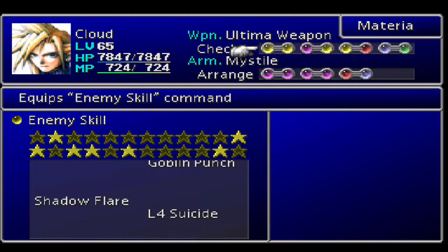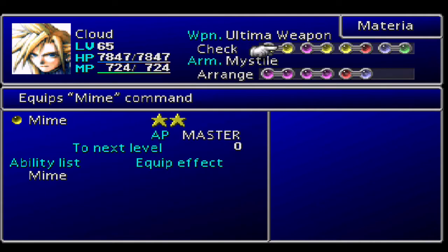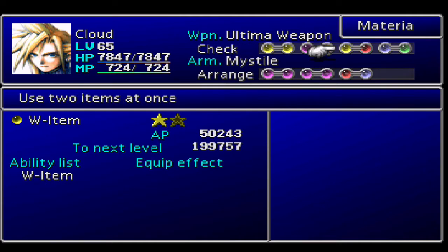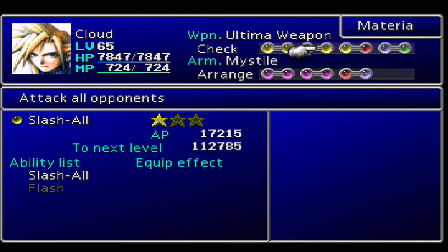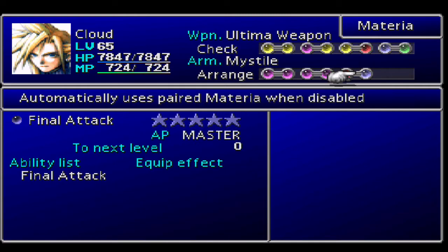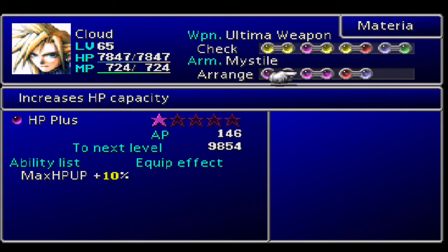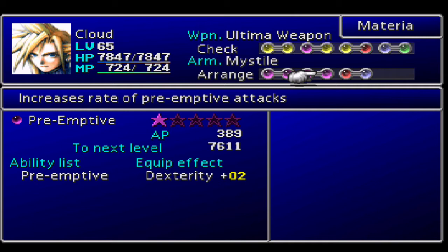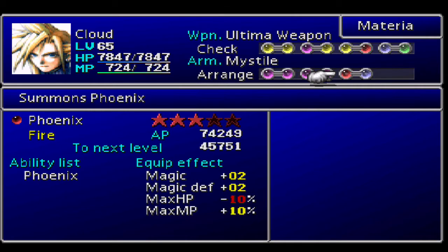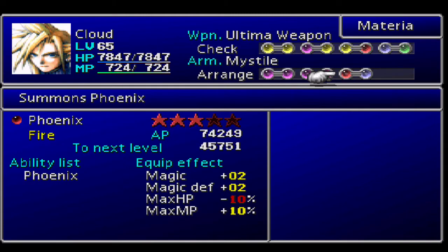For the materia, I've got Cloud on a lot of stuff that will boost his HP. We've got Enemy Skill, Mime, HP Plus, and Slash All - placed in his Ultimate Weapon so it won't grow past Slash All to Flash. W-Item just because. Master Summon in case we need any summons. Added Effect paired with Contain. On the Mystile: Counter Attack, Long Range so he can attack from the back row, HP Plus so it can keep gaining AP, Preemptive to increase preemptive attack rate, and Phoenix paired with Final Attack in case of disaster - Phoenix can revive the whole party.